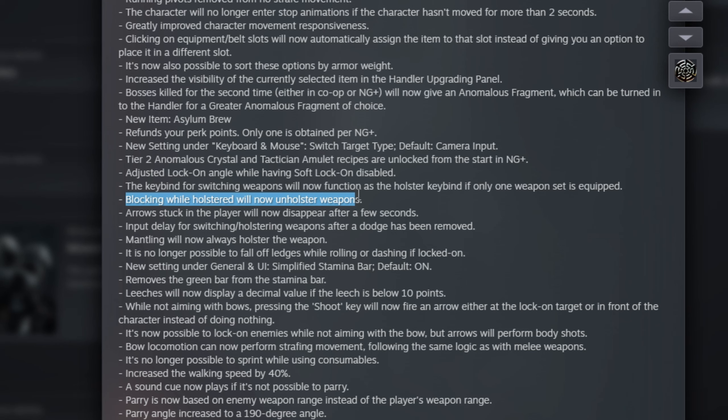Blocking while holstered will now unholster weapons — very nice. And it is no longer possible to fall off ledges while rolling or dashing if locked on.